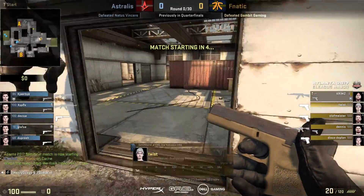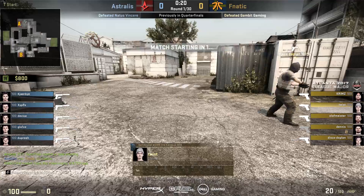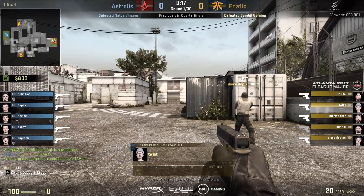They definitely have some weaknesses on there, especially on the T side as well. Perfect playstyle for Fnatic going into this one. If they turn up to the big stage all guns blazing, could be very problematic for Astralis overall.